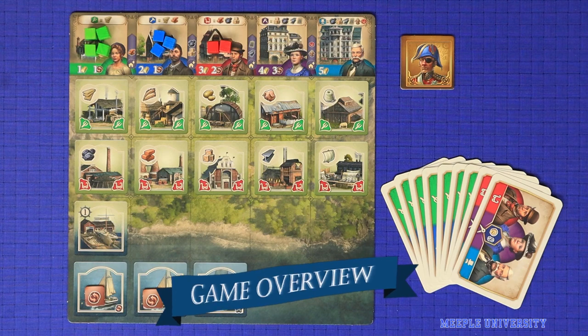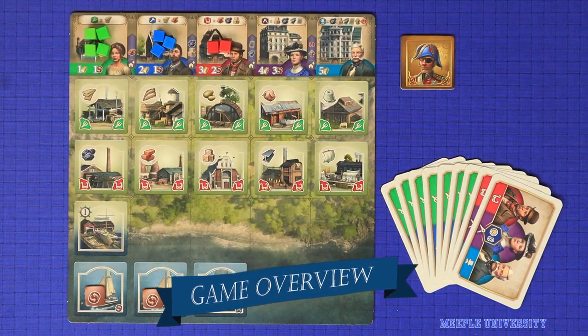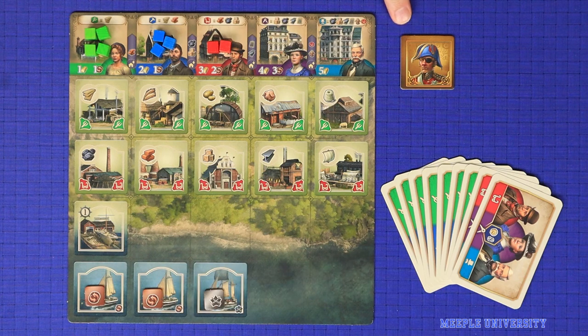Anno 1800 is played in turns, starting from the first player and going clockwise around the table until the end of the game. On each turn, the active player takes one action out of the nine available in the game. Actions are fairly quick, which means that play will proceed quickly around the table. The nine actions can be split into four broad categories.